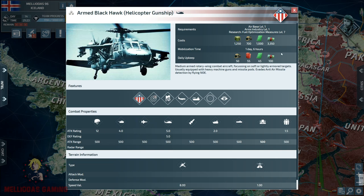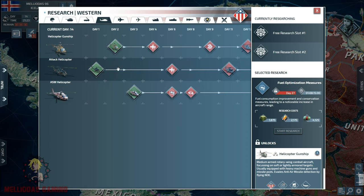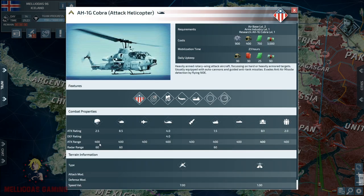Always consider the mobilization costs - the helicopter gunship consumes electronics and supplies, not components. Now let's move to my personal favorite: the attack helicopter. The AH-1G Cobra in the western doctrine at level one. This one is designed to kill hard targets - tanks, anti-air, artillery, and similar units. It's also slightly stronger versus ships than the gunship.